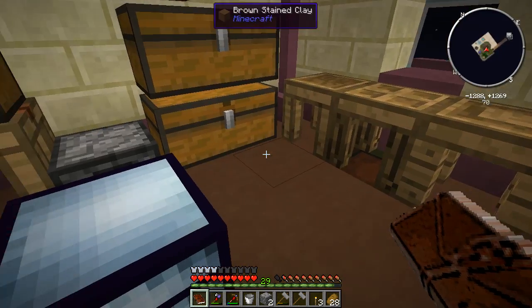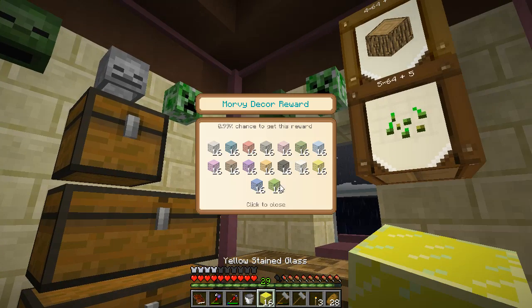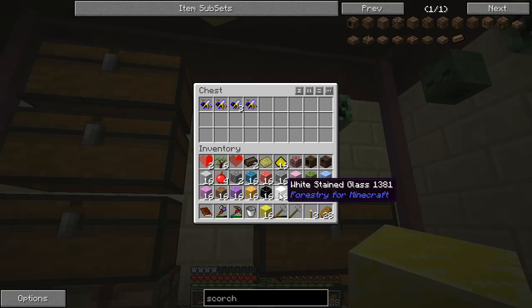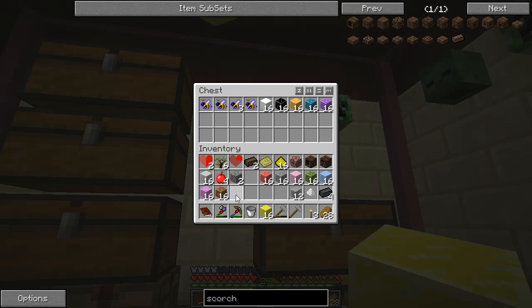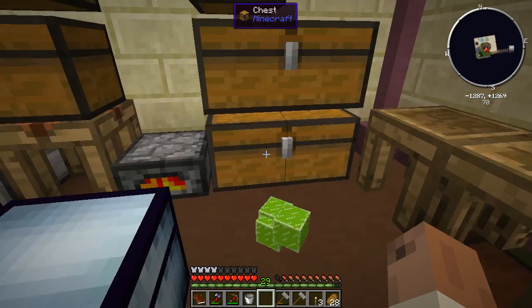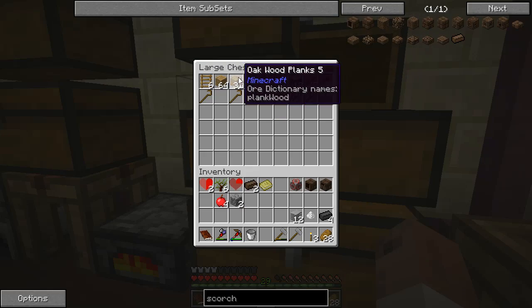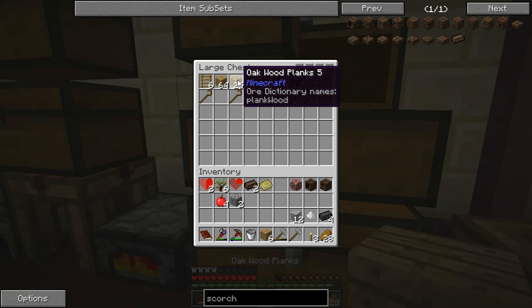I killed a bunch of zombies. Let's take a look at that reward bag. Glasses — that's cool. Those are going to come in handy because I could actually kind of break those down to make different colored dyes.